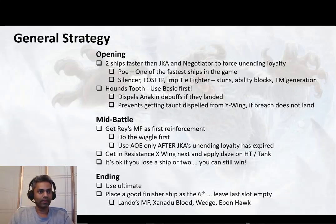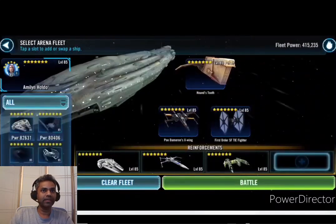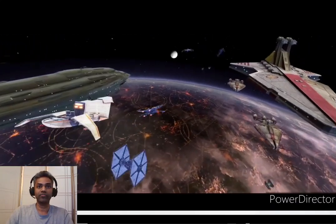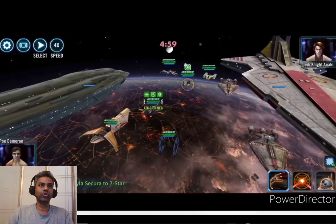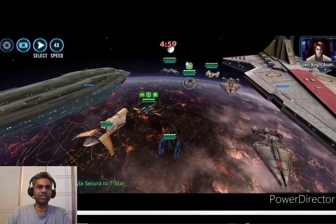Alright, let's go ahead and enter the battles. I'm going to show you those three battles I talked about. The first one is versus the Jedi Knight Anakin, Y-Wing, and Rex combination. This is a fleet which gives a little bit of a problem just because of all the TM generation that happens, but this is the fleet against which I've got the most consistent wins in my fleet arena climb. As mentioned, you get to start first — my Poe is at about 205 speed so he gets to go first and lands the first hit on Jedi Knight Anakin.